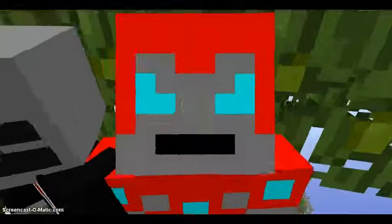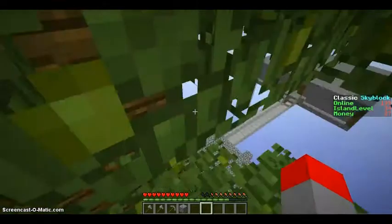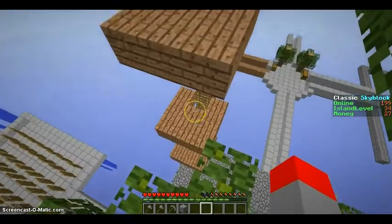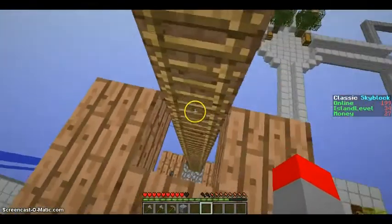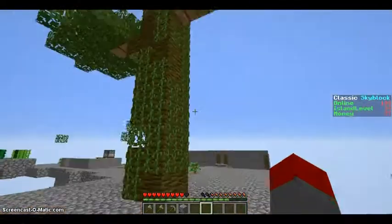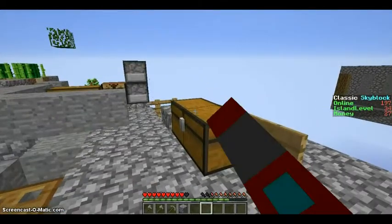As seen by this jungle tree. Let me get out of F5 and I'll go ahead and show you. We actually had enough jungle wood to make this little ladder up, which I'm actually going to be extending. Oh, I almost died. It's a little bit dangerous — not about the smoothest landing — but it's good for getting that wood though.